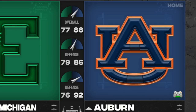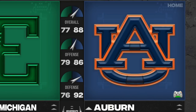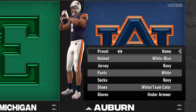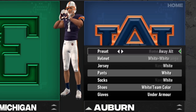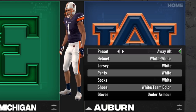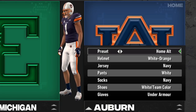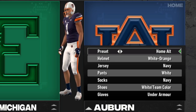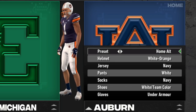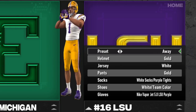Since this is a College Football Revamped update, it wouldn't be complete without big uniform changes. The team has started going back through conferences to re-update them. The SEC is being redone first. For Auburn, it had something to do with face mask changes and new helmet slots — nothing too crazy, but the more up-to-date it is, the more it feels like NCAA 22. LSU is up next.